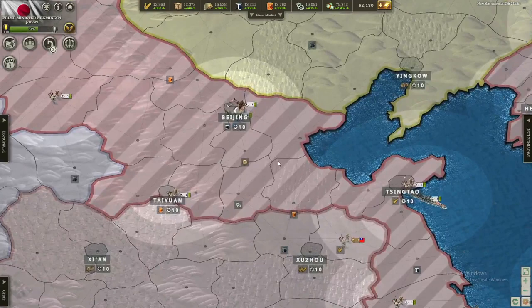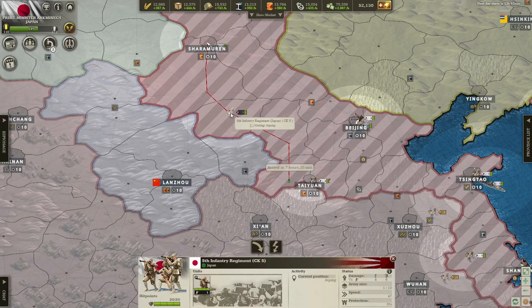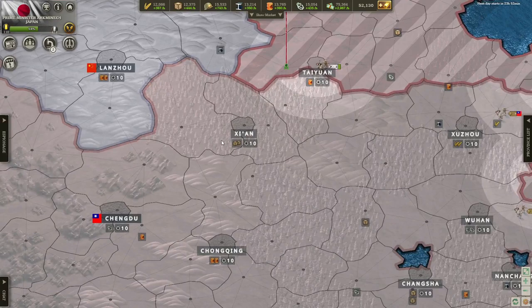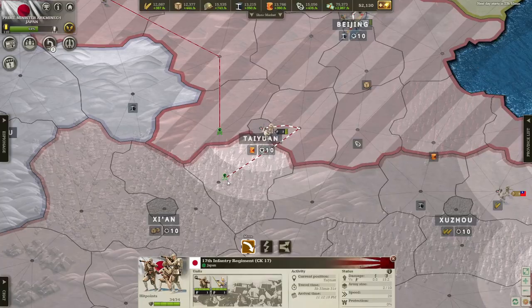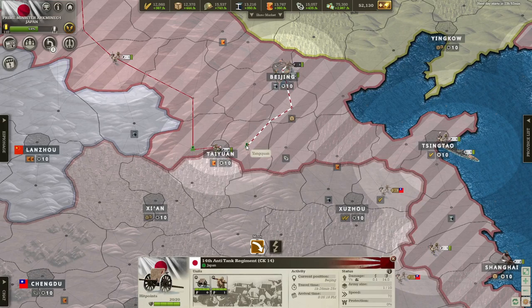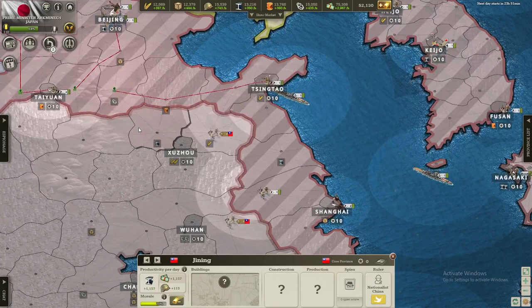Let's put some units over here - get a nice bit to this province which will push into Xi'an and Chongqing and Chengdu maybe. Since we're going to make this in seven hours, I'm also going to take both of these units and put them over here, and this one over here, and this one too. This should be pretty lightly defended over here. This area is going to be harder to penetrate though - not too hard though.